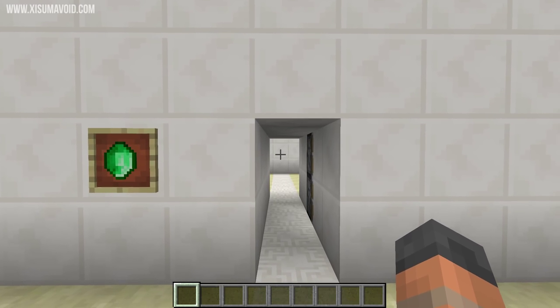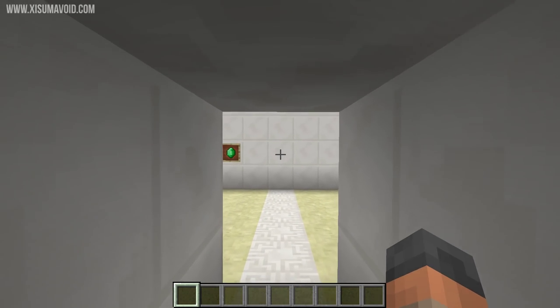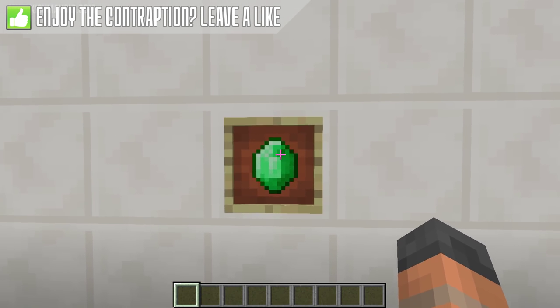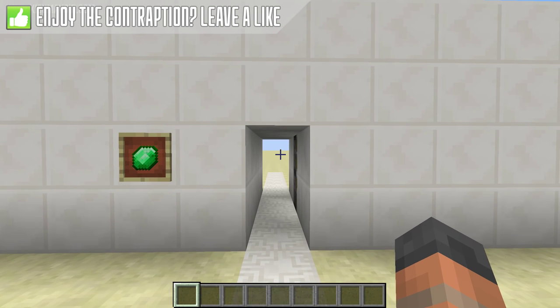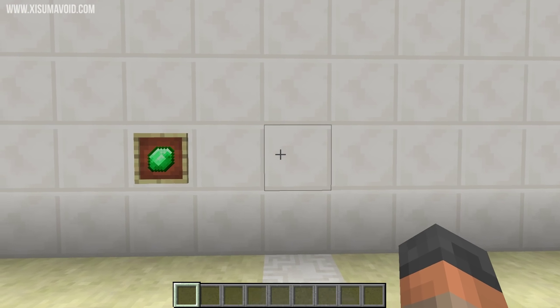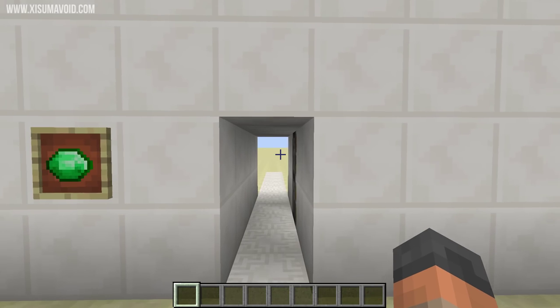So let's use it one more time so we can walk through and check out the next one, which is where the item frame is acting as a button. When we click on this we get a redstone signal — you see the door opens and then it closes again, because like with a button the redstone signal is only going to stay on for a short amount of time.